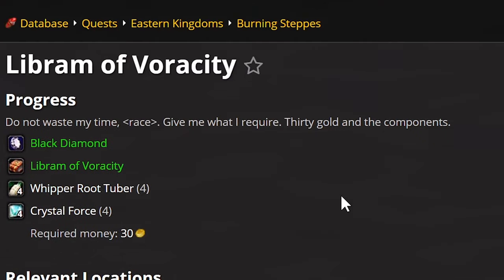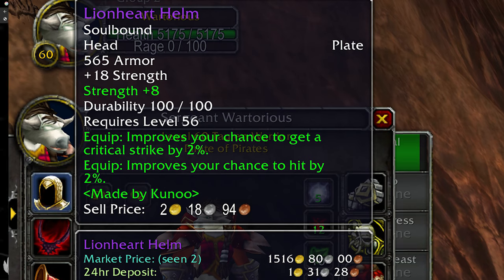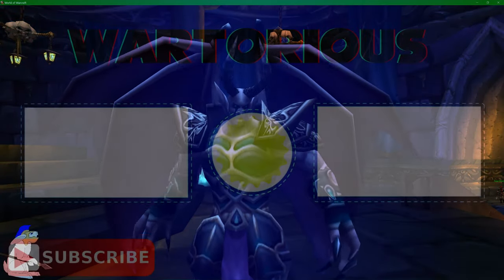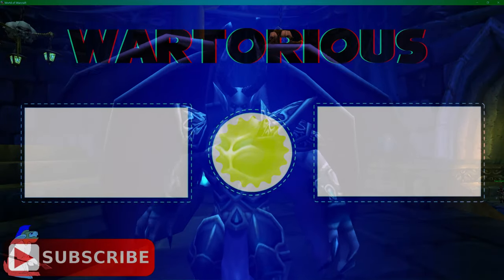Once you've got your brand new Lionheart Helm, you'll probably want to buff it out with a Librum of Ferocity. The quests are quite involved so I won't go over it here too much. I really hope you enjoyed this video — please let me know your thoughts. What's your favorite farming spot? Good luck mining, and enjoy playing the game.